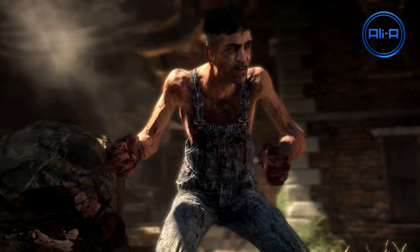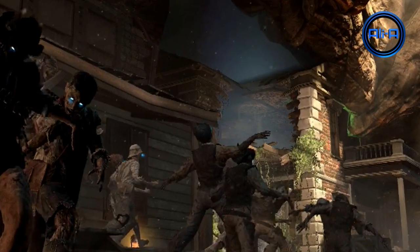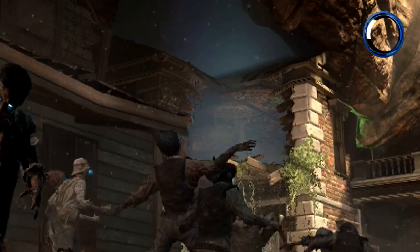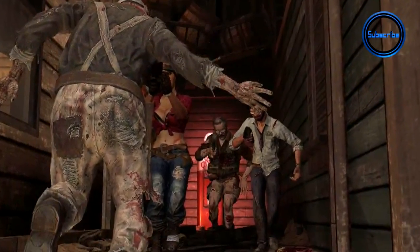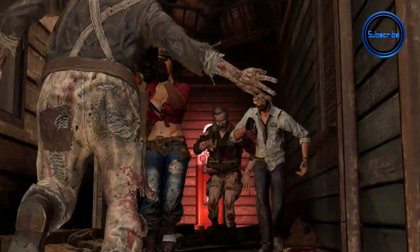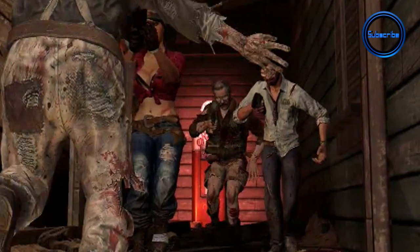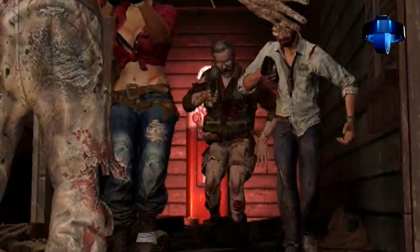Two things worth noting within the trailer: one is the location of the mystery box, and also the location for the juggernaut perk. The thing to note about the juggernaut perk is that it seems to be down a very tight corridor. You see the four characters backing into it, and if you're trying to go and get it while being surrounded by zombies, it looks like you're going to get trapped — so it's going to be a tough place to get the perk.